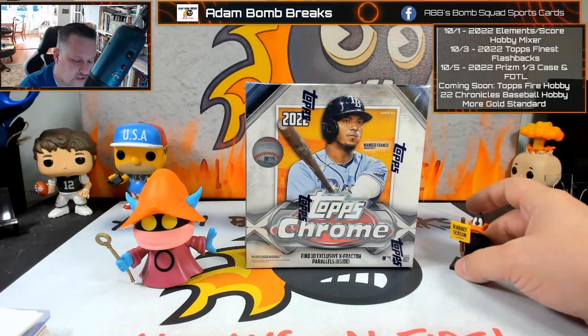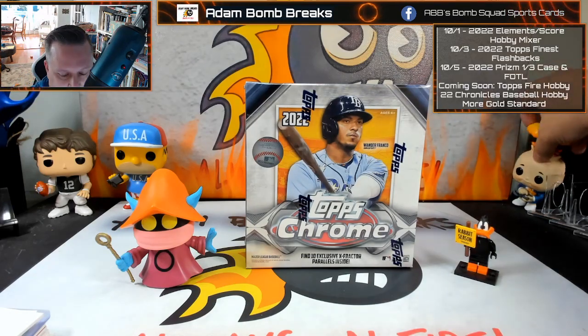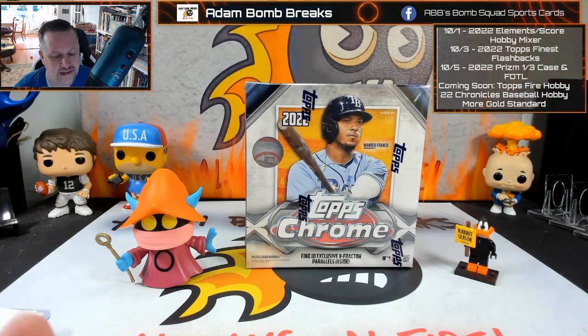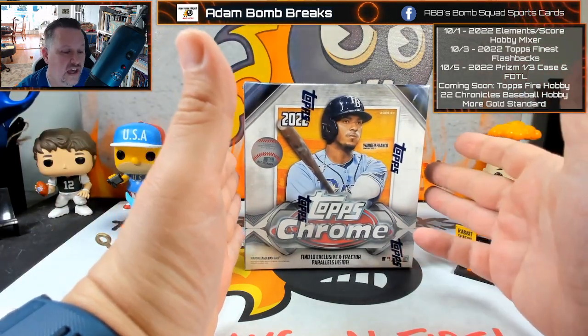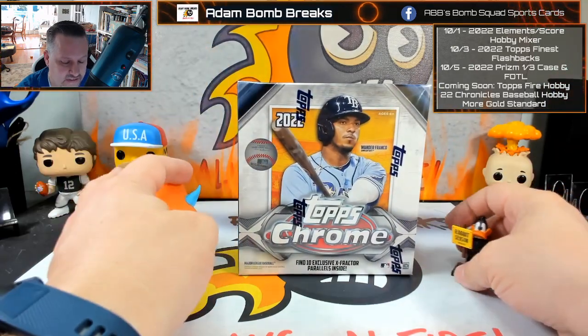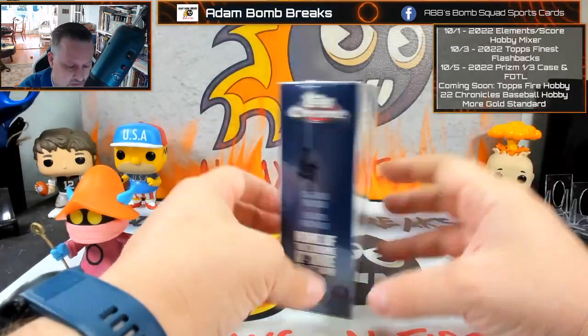I kind of swore off Topps Chrome after everything until they get the short print situation under control — where we actually get those silver packs, not just a 'hey, we fixed it.' But I had to try it. I love the Mega Boxes, I love the X-Fractors. An X-Fractor of O'Neal Cruz would look great in my PC. Wander Franco — why not? Let's give it a look.